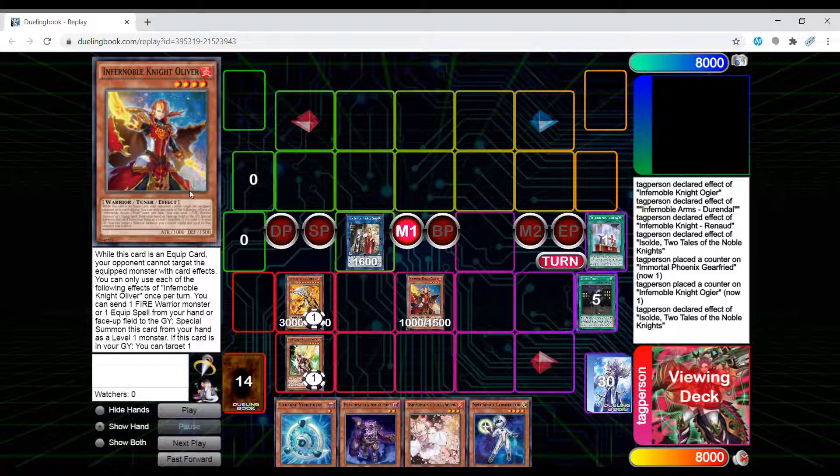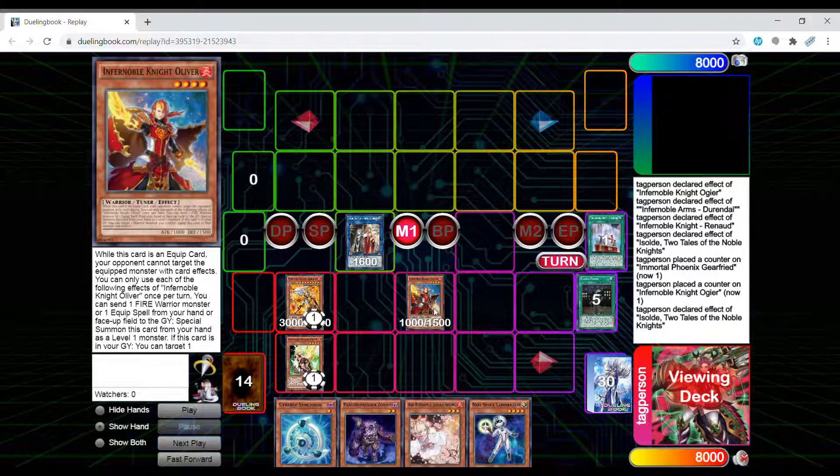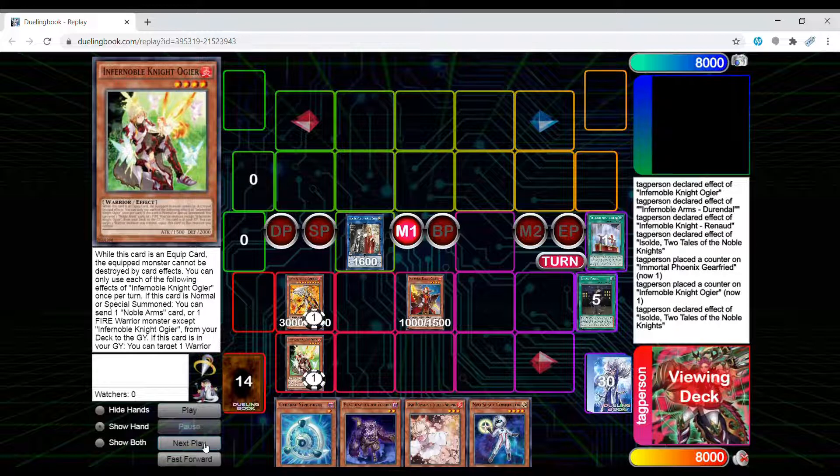Oliver is a tuner and a level four — it gives us easy access to dump Halqifibrax into the grave super quick. I don't like running Gemba; Gemba's a brick in my opinion and doesn't do anything in your hand. If you draw Oliver in your hand, I play two copies but I might bump up to three. It's an extender assuming you have a way to activate the second hand, so my opinion is it's just better to run multiple copies of this one versus Gemba.